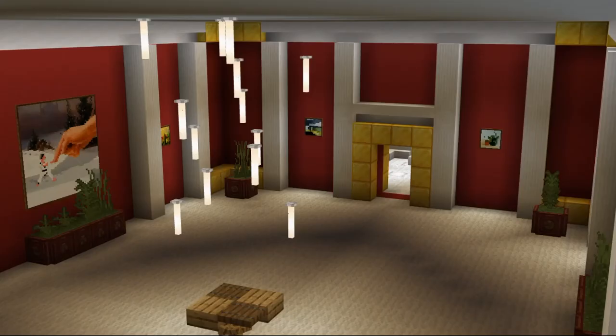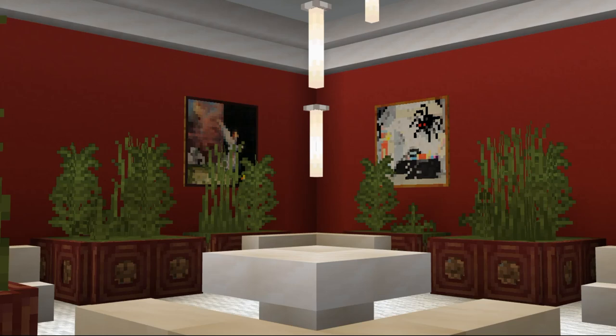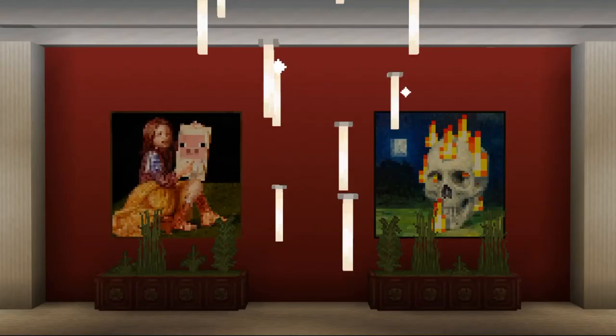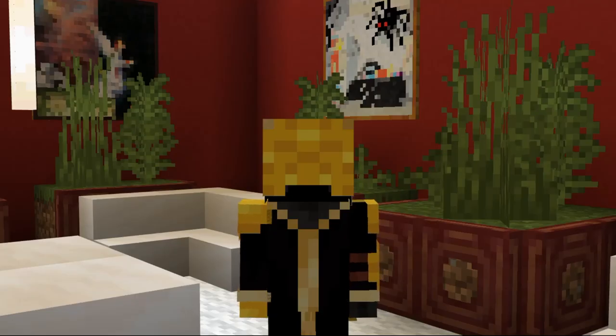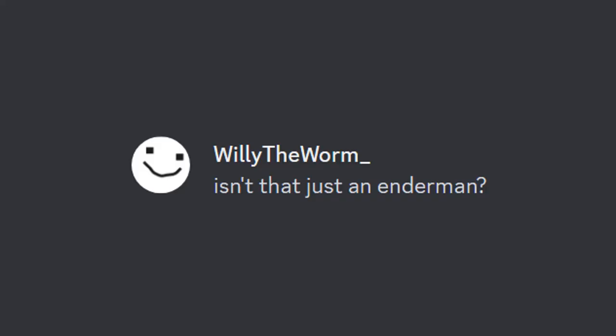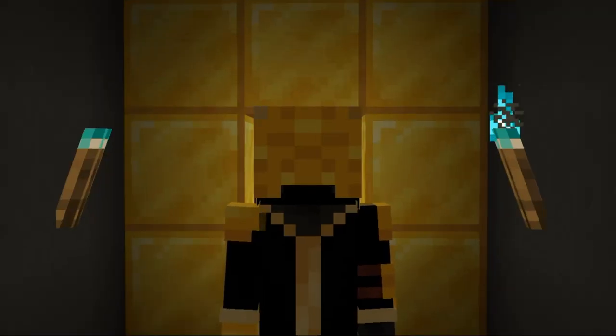Entities aren't my strong suit, but thankfully level 5 has just one. It's supposed to be a tall humanoid that wears all black, known for its stealth, with wide glowing eyes that stare right through you. Projectiles pass right through it, so it's unknown if this beast is real or just a hallucination. So I messaged my friend Willy the Worm, an experienced Minecraft modder, to help me out — and he said, 'Isn't that just an enderman?' And that's it, we're done. All that's left to do is test it out.